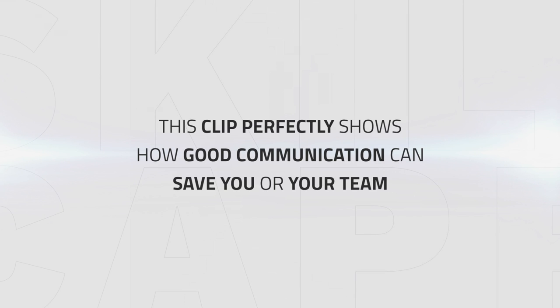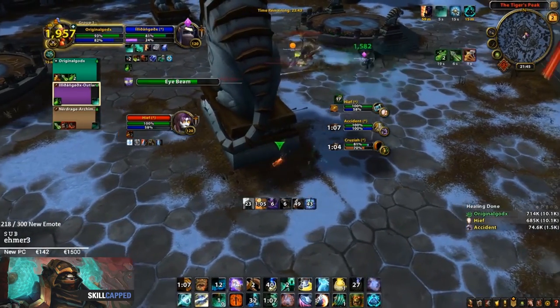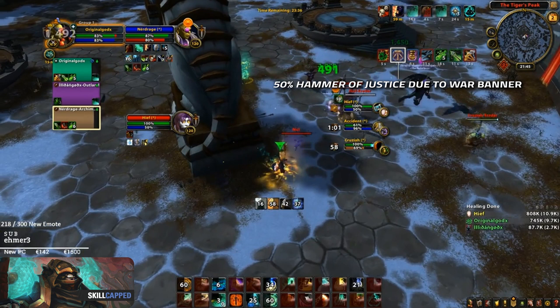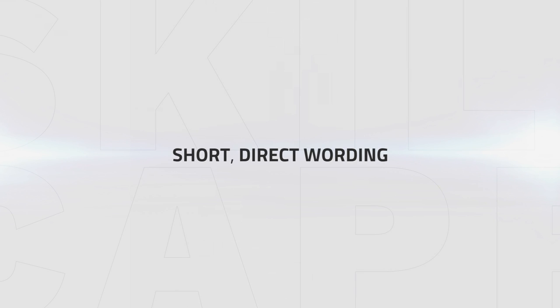The next clip is a perfect example of how using a small cooldown with good communication can save you or your team a bunch of other cooldowns, or even prevent you from losing the game. Drainer has no trinket available so a full stun would mean he would most likely die. When listening to high rated teams communicate, they all have one thing in common: short and direct wording so the team understands that a cooldown has to be used. If your partners ask you whether to use a cooldown, say for example 'ice block' or 'bubble', or simply say 'no' if they don't need to.